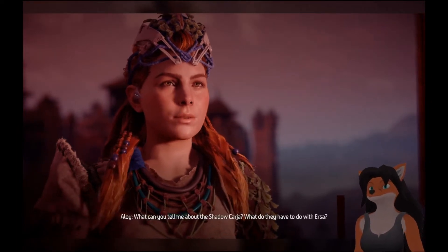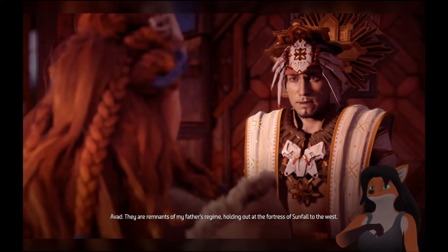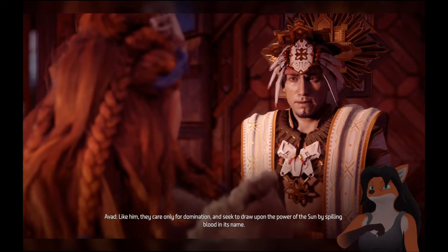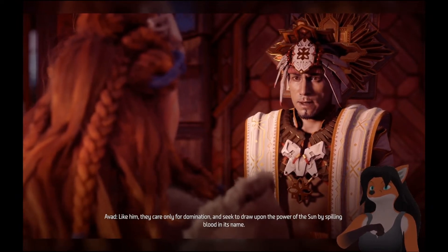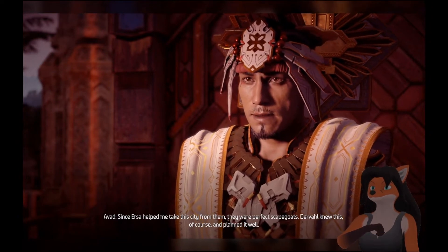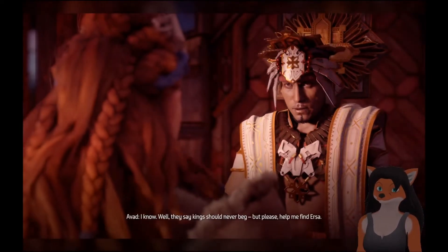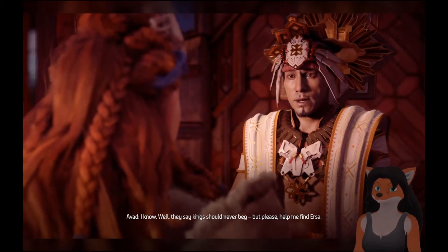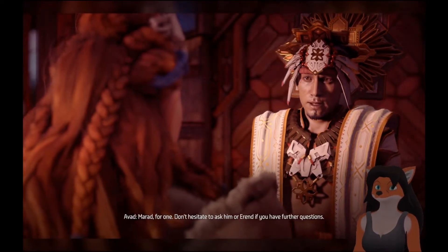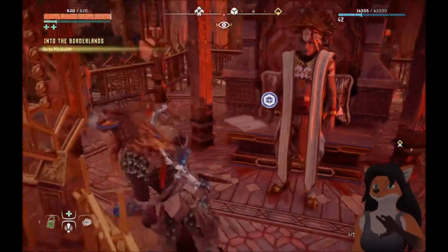And tell me of the Shadow Karja. What can you tell me about the Shadow Karja — what do they have to do with Ursa? They are remnants of my father's regime, holding out at the fortress of Sunfall to the west. Like him, they care only for domination and seek to draw upon the power of the Sun by spilling blood in its name. Since Ursa helped me take this city from them, they were perfect scapegoats. Durval knew this, of course, and planned it well. Alright, well, time is short. There's something here to investigate.